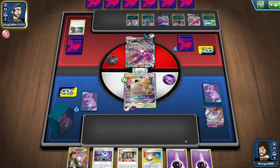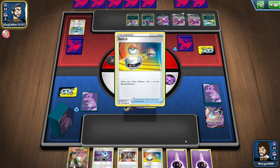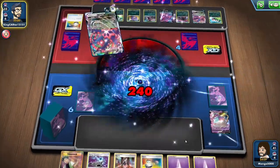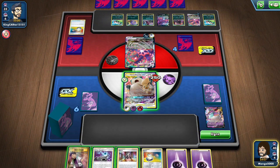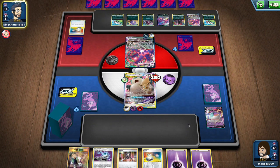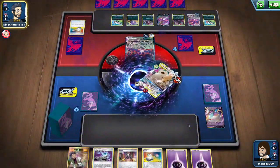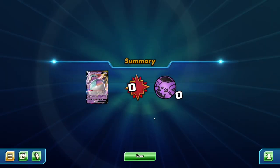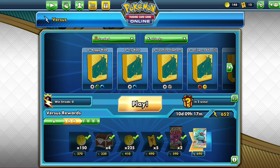We'll get some energy on him regardless and take our lumps, then try again. We survived — what a concept. Just unbelievable how ridiculous these cards are. Card games like this have a power creep, that's how they operate, but this is a pretty insane combination. They made it very easy for that Eternatus to destroy things. As you can see, our win streak is now back to zero. Let's start again — hopefully I don't get another Eternatus deck right in a row.